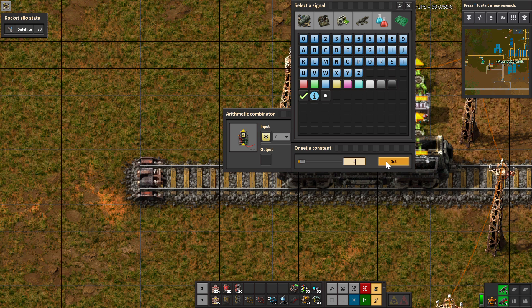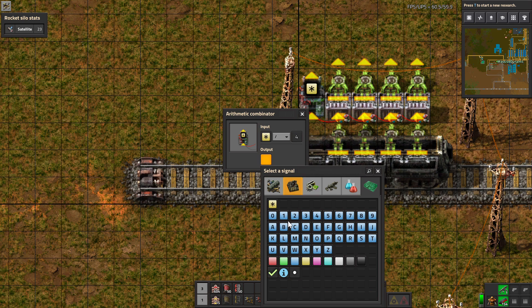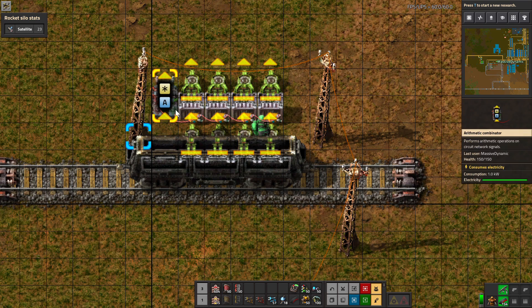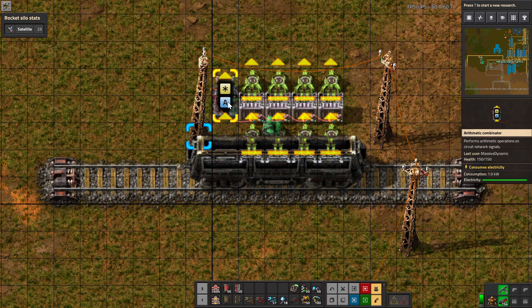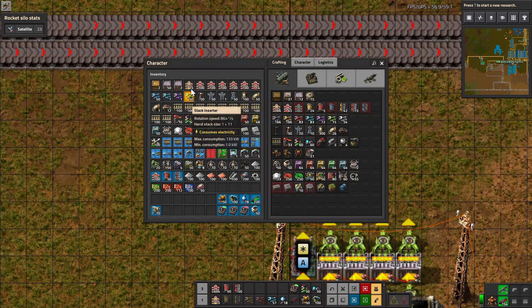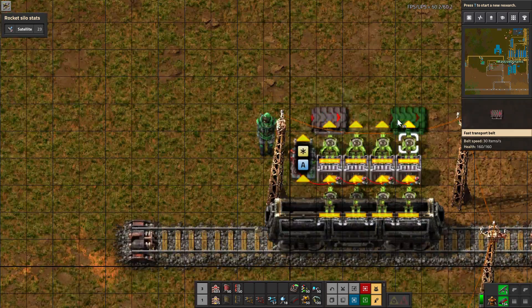Four is the number of chests that we have, and the output is going to be 'A', which is the average. So we're going to take however much is in these chests, divide it by four — four chests — and that'll give us the average of what's in the chests. Let's go ahead and put our output belt down so we have somewhere for it to go once we load this train car up.